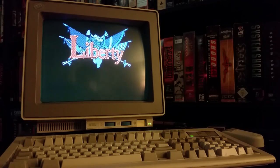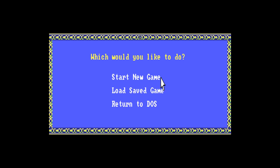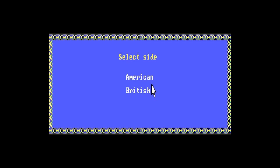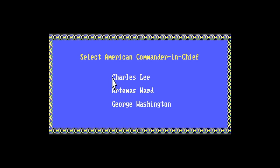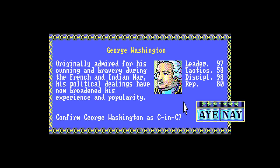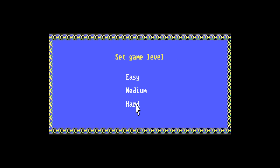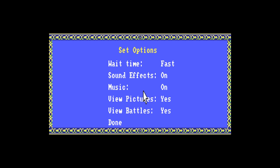Once you're done taking in the delightfully dithered EGA graphics, it's time for some menus. Start a new game and choose who you want to play against, and immediately you're picking sides. Americans defend, British attack, but either way you're picking a commander-in-chief from a selection of three on each side. They all have unique stats divided into leadership, tactics, discipline, and reputation, and in theory each of them is capable of leading your chosen faction to victory. There are also difficulty and game detail options that make things even more customizable, so pick some stuff and prepare to liberate the dookie out of everything.